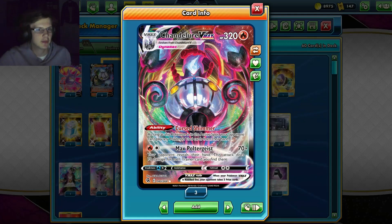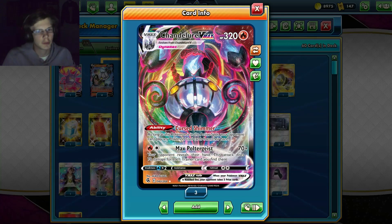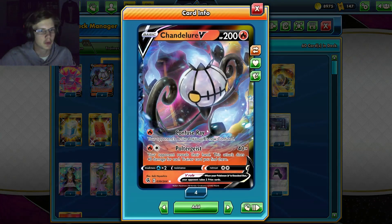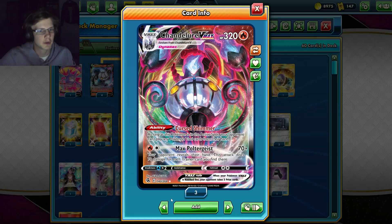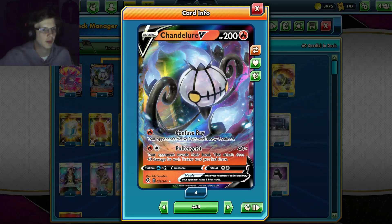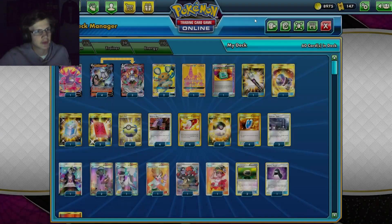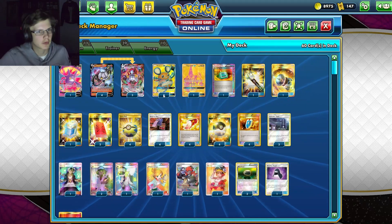There are probably a lot of situations where my opponent couldn't float at all, which is pretty cool. They can't float, they can't put on anything annoying like Float Stone. Not a bad ability. Chandelure V also has Confused Ray which has the same attack but a lot less damage - still useful if you need to attack without giving up three prizes.